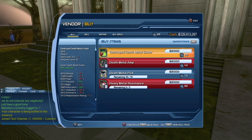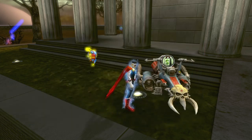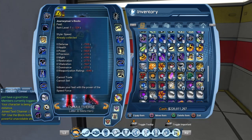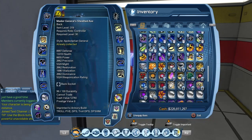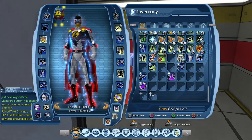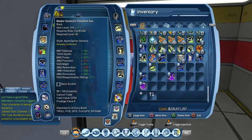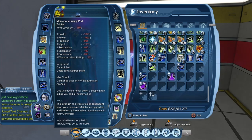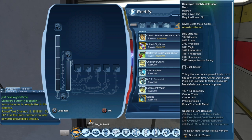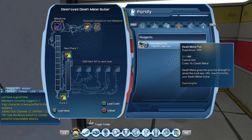So enough stalling — let us purchase the Destroyed Death Metal Guitar. Sadly it will replace the Brutal Logic Wings of Omnipotence, but the gear we're getting in this game is already better than those wings. Let us equip the Death Metal Guitar. The back piece I have right now is slightly better than the guitar, but we are going to upgrade it. If we go to the fortify tab, we can see our little guitar, and we are going to need some death metal picks in order to upgrade it.